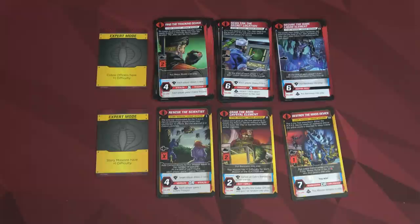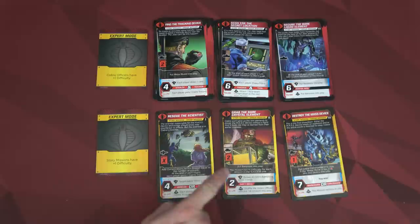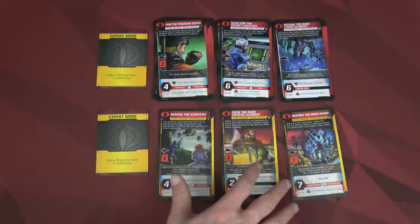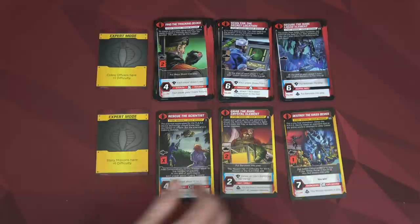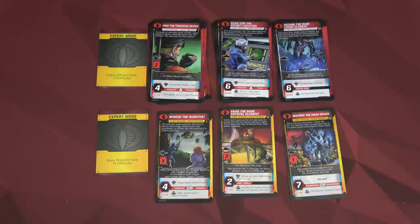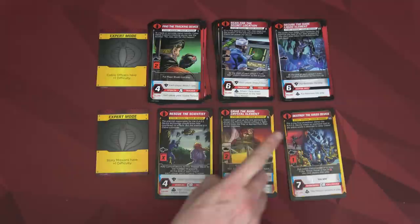Let's set up our story. The game comes with two different stories: the Mass Device and Operation Total Control. They recommend for your first few games doing the Mass Device. The back of each card shows the mission number. You'll grab all mission-one cards; the gold border ones are your final act mission cards. For the Mass Device, you'll always have the same act one, two, and three finale cards. There are also randomly drawn mission one, two, and three cards placed on top to create a nine-mission deck. For a first game they recommend only six missions, which is what I'm doing here.